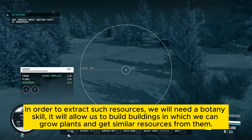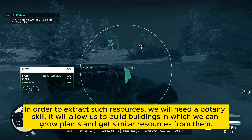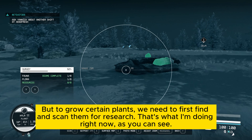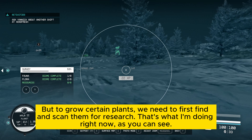In order to extract such resources, we will need a botany skill. It will allow us to build buildings in which we can grow plants and get similar resources from them. But to grow certain plants, we need to first find and scan them for research. That's what I'm doing right now, as you can see.